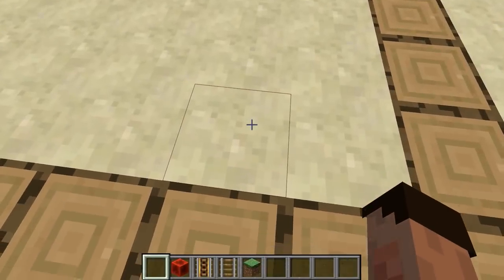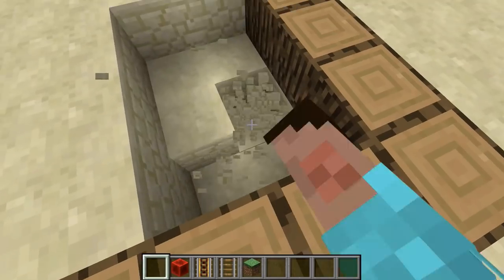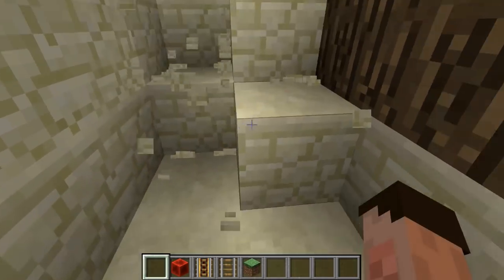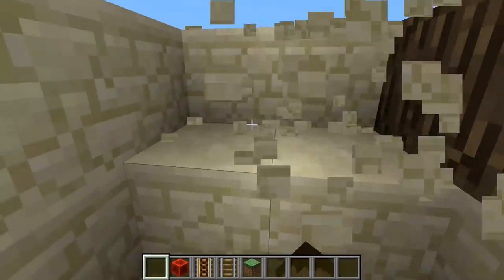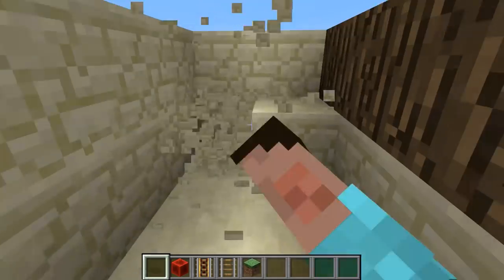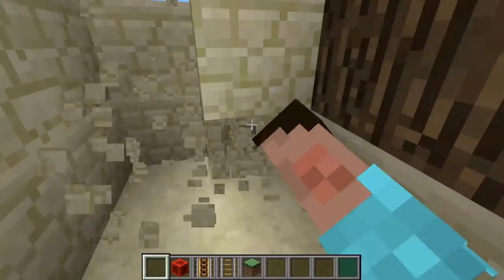First, dig out a channel that is two wide and two deep all the way around the edge of this square — the entire length, 21 this way, 30 the other way, and then 21 back until you have a completed arc. I'm just gonna do that quickly.